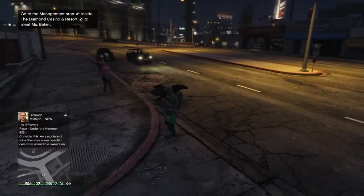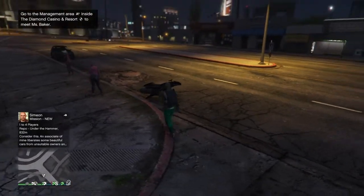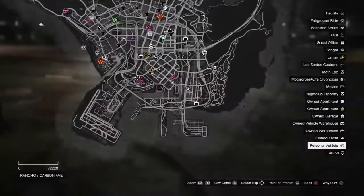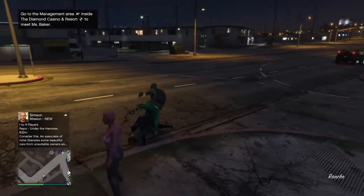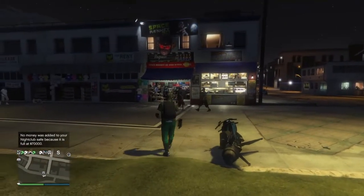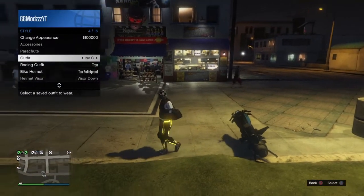The first step you want to do is call in your Oppressor Mark 2 or your normal Oppressor. Then you just want to make your way over to the Vespucci mask store, which I'll show on the map here — it's right here. Once you guys are there, you want to put on the outfit that has the duffel bag that you want to transfer over to the other outfit.